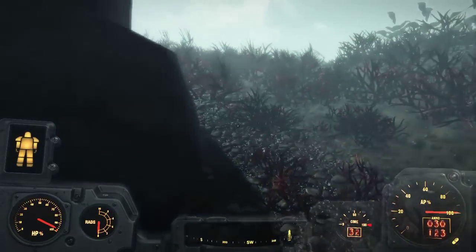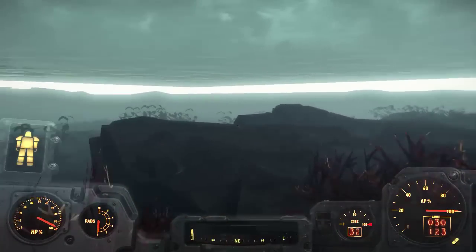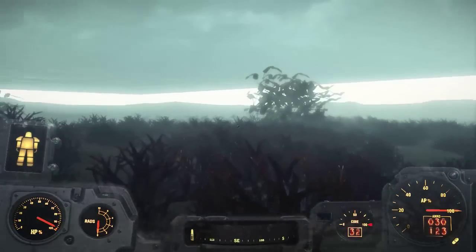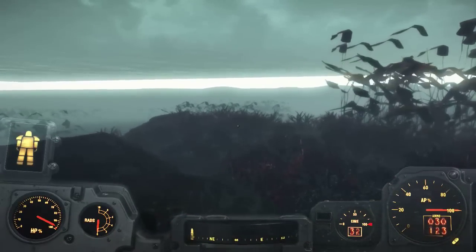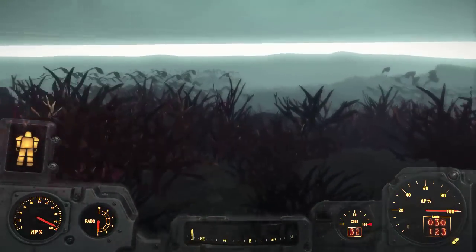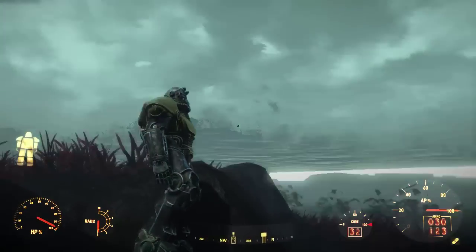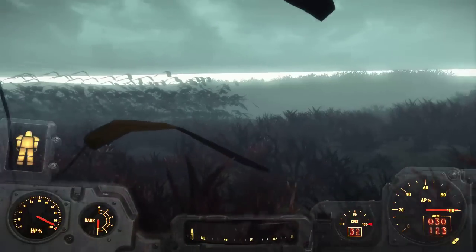It seems counter-intuitive to put a barrier here and power armor here where no user can actually access it — unless the barrier will be gone after you complete a certain quest. I have no idea why. This is just a standard power armor, nothing really special. Doesn't seem like it has a special skin or anything like that.